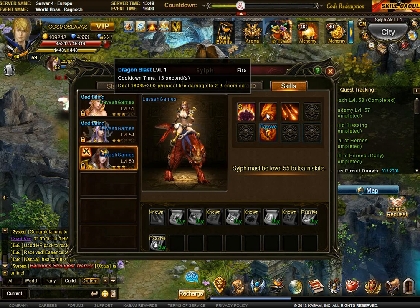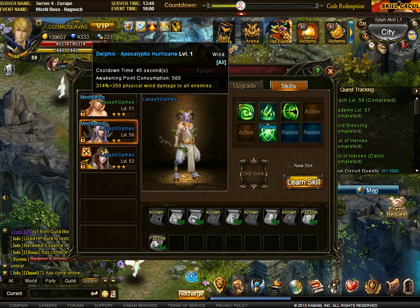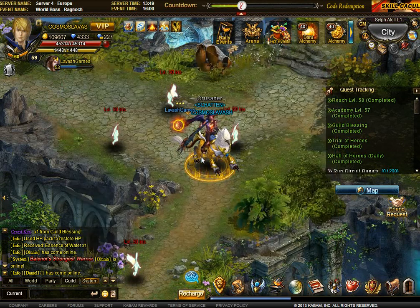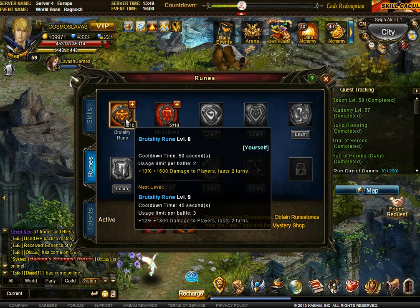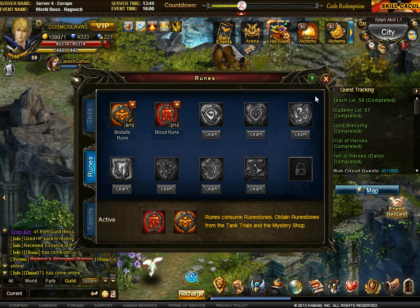Brutality lasts for two turns — the transformation takes one, and then you can use dragon blast with brutality. That's the standard way. But what I want to show you is that you can use brutality with both dragon blast AND Vulcan's Judgment. That's the key, because Vulcan's Judgment is one of the strongest attacks of any sylph — for example, apocalyptic hurricane for Amazon, or the Delphic Acro Wave for Iris. Brutality is percentage-based, so it increases your damage by a certain percentage — which makes it huge.